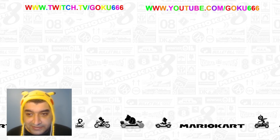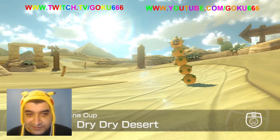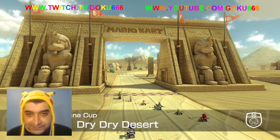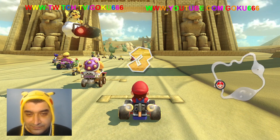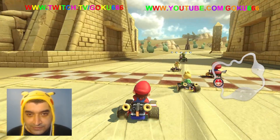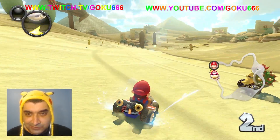Alright, so Banana Cup level one is Dry Dry Desert. I really like this one — Dry Dry Desert is cool. This is from the GameCube one, Mario Kart Double Dash. This is like one of the coolest Double Dash levels.